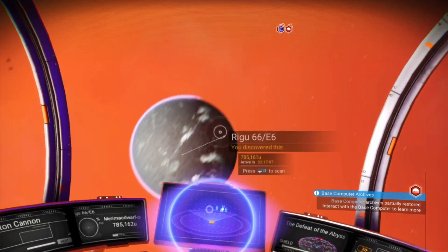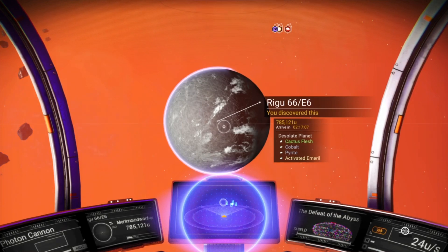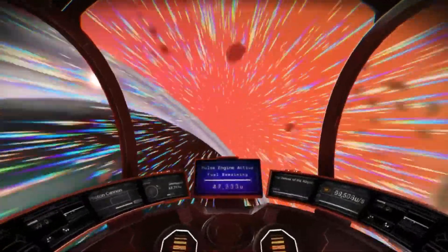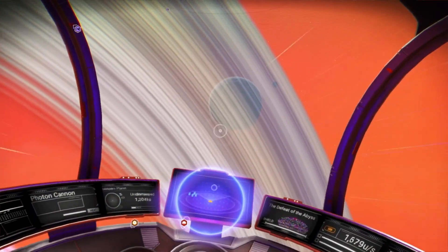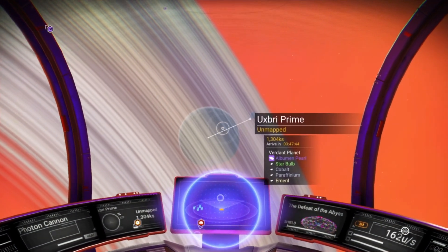Hopefully there's a somewhat decent planet in the star system. I might do that cactus planet but I'm going to fly around to the other planet and moon to see what they're like. Hopefully this works, otherwise my mission may be hopelessly bugged so that I can never do it. You'll know by the title of this video whether I succeeded or not — so you already know, unlike me right now.